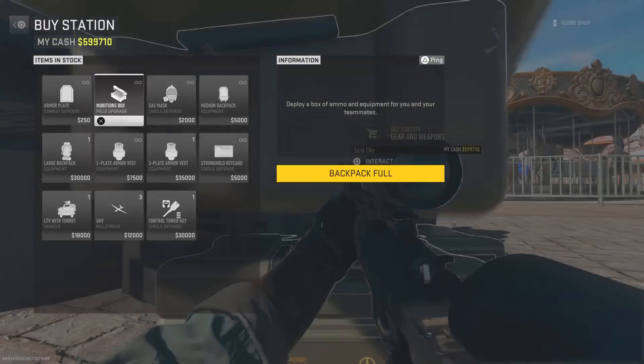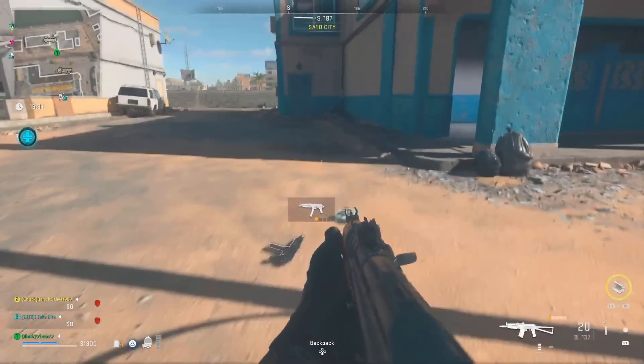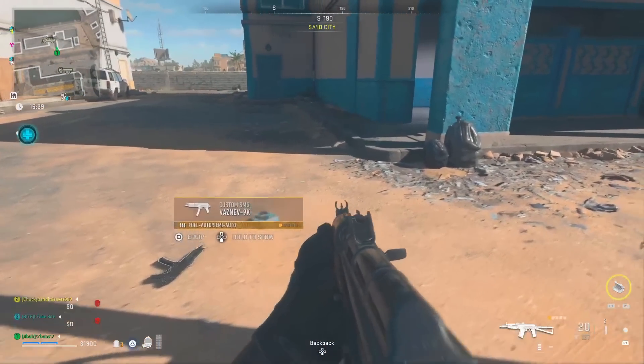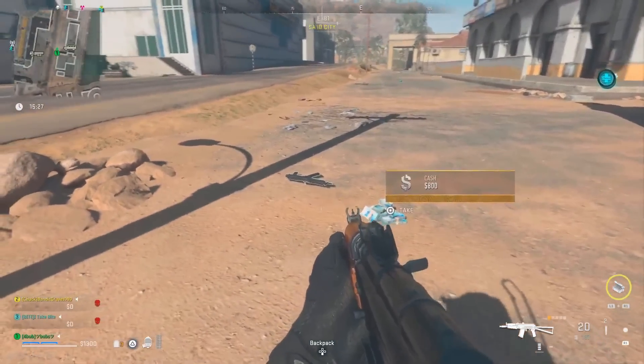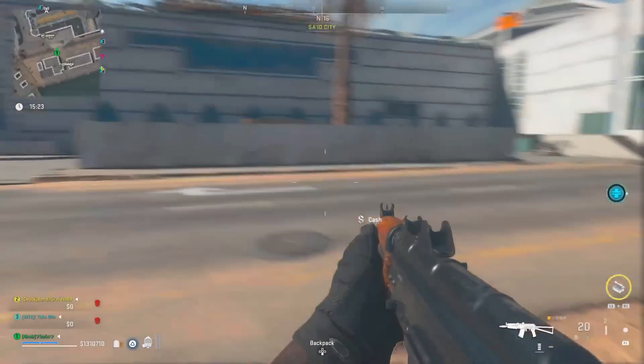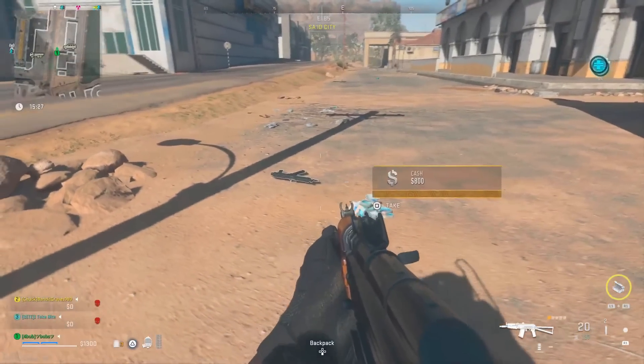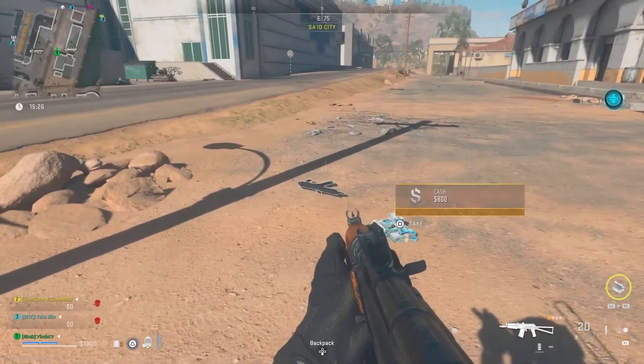When that bot does drop you the money and weapon, you're ready to do the glitch. This doesn't work every single time, so I'll show us messing up later so you can see that. All you have to do is hover your crosshair over the weapon on the ground, and then the money icon has to be on the screen. Then you want to press the store button — just press down on the d-pad to store it.